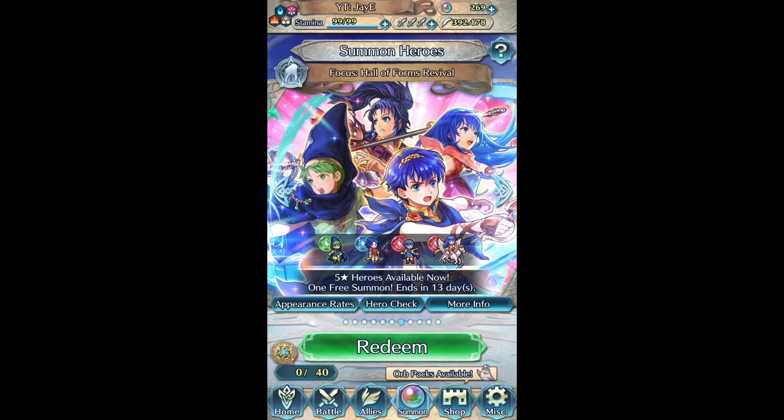What is up everyone, Jay here with another Framlung Heroes video. Today I'm going to be summoning on the Hall of Forms Revival Banner to try and plus 10 Young Sheeta. She is currently plus 7 right now and I'm going to be aiming for 2 copies because she's on the Hall of Forms. So I'll be getting the Forma for her for the last merge, so hopefully I get lucky here. I'll spark her if I need to.